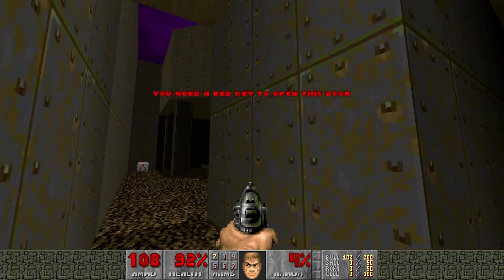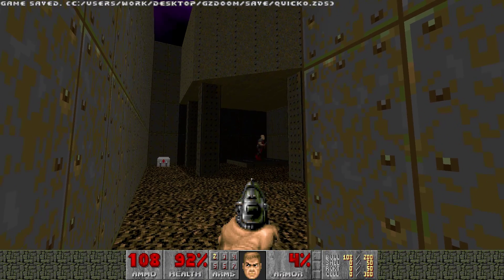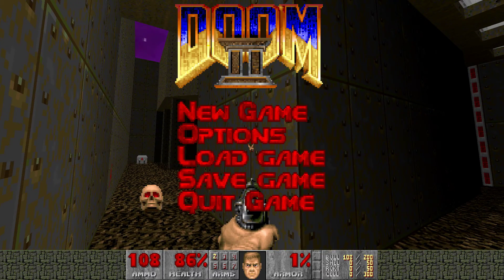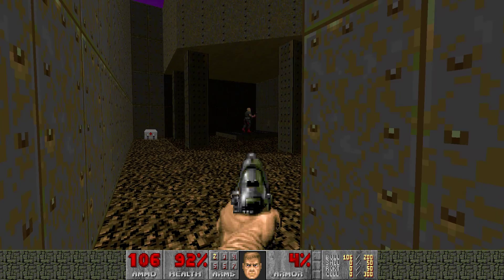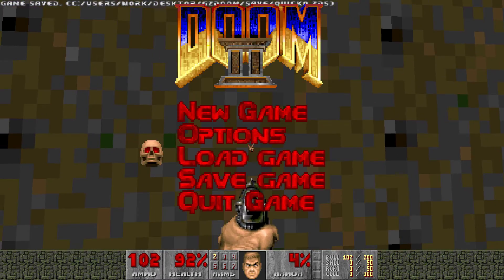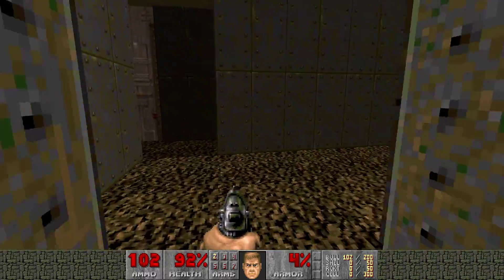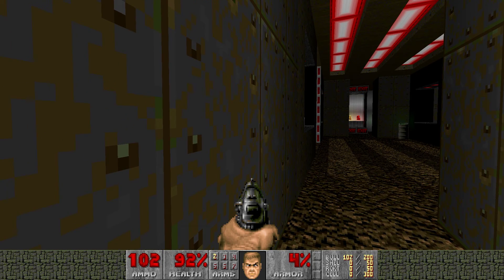There's a little door that's pointless. I'm gonna save here. This is the next guy — if you try to run and grab his gun, you can't do it. I've never been able to pull it off no matter what. You're not getting that gun. If anybody actually pulls this off and gets one of these guns, let me know.